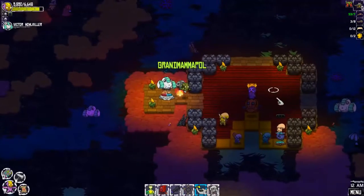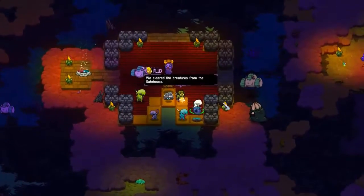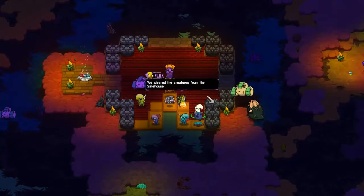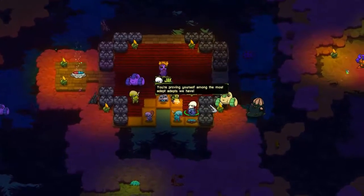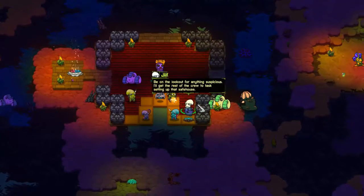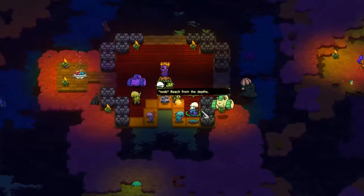Oh, he was the safe house thing - okay, we cleared the creatures from the safe house. 'You're proving yourself among the most adept the depths we have. Be on the lookout for anything suspicious. I'll get the rest of the crew to task setting up that safe house, and take this prototype we've been kicking around - seems you could be a terror in the field with it.' Thanks, Jack.